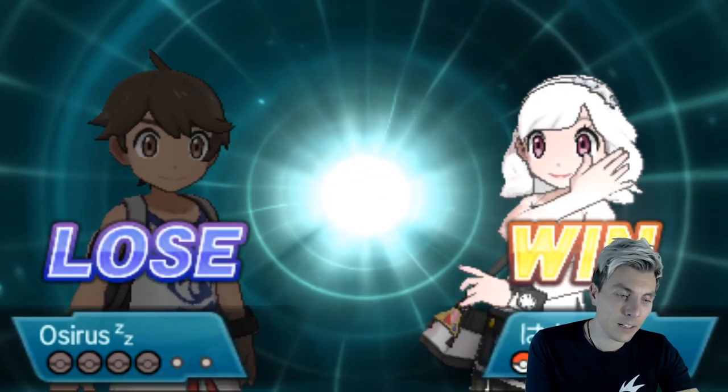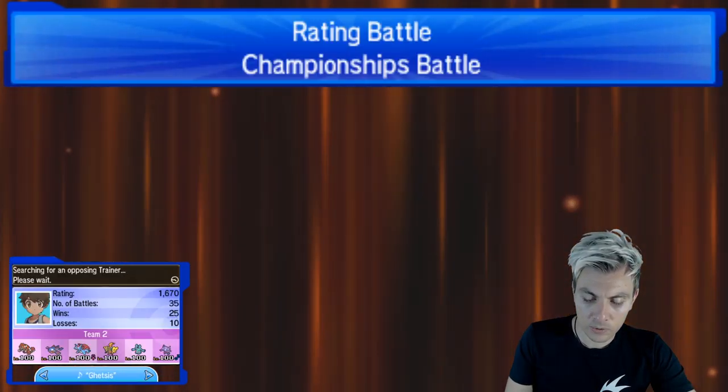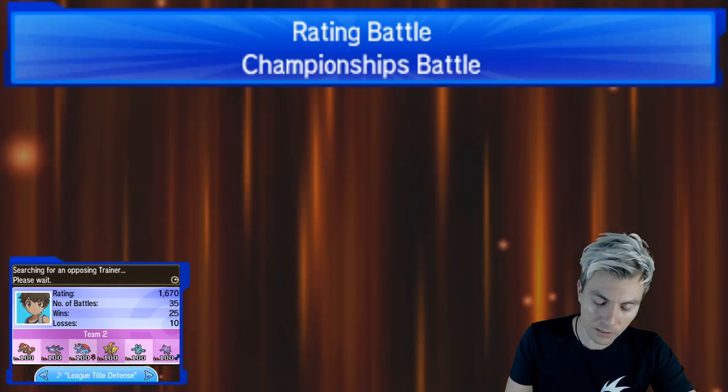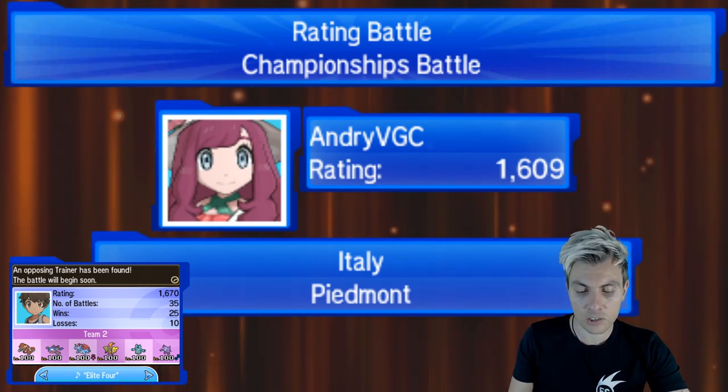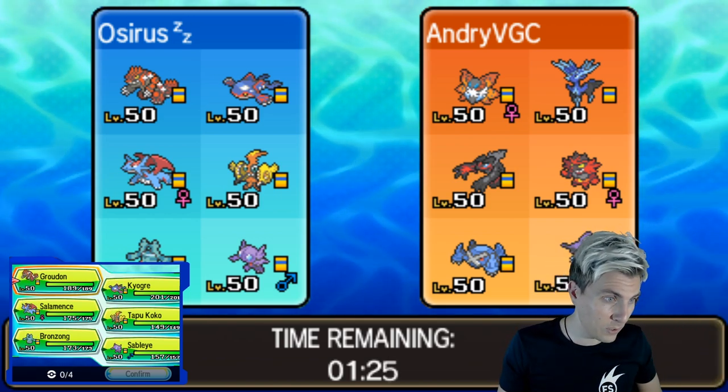Thinking about where we could have gone differently — Tapu Fini was definitely a massive issue. Maybe bringing Tapu Koko would have been a better option, and Salamence as well to deal with the opposing Groudon and Landorus, with primals in the back. My opponent also didn't really have speed control from the Pokémon they brought, so a Tailwind combination from Salamence would have made more sense there.